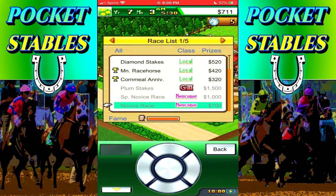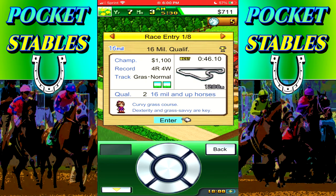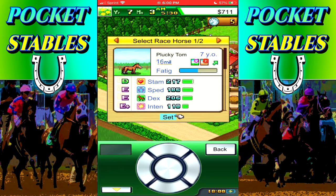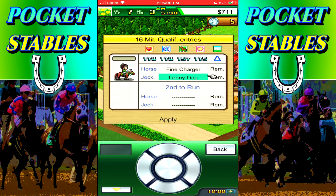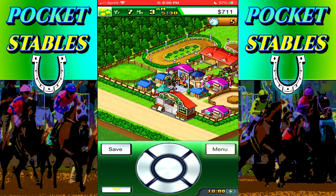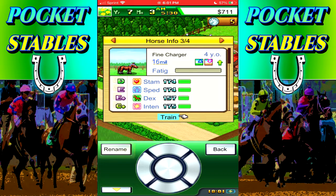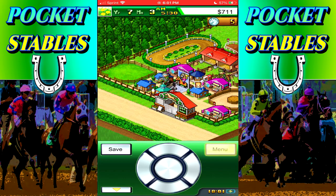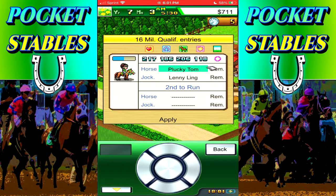Oh, I forgot - Black Lola is breeding, so we can't do that anyway. We have novice races which we don't need. Let's do another 16 mode qualifier - we need that money. Four races, four wins. Fine Charger is bad at grass - there seems to be limited potential. Wait, I have it in my notes that Fine Charger is good at grass. Looking at Fine Charger now - yeah, Fine Charger is not good at grass, and neither is Spirit Tom. So the only grass horses are Plucky Tom and Black Lola.